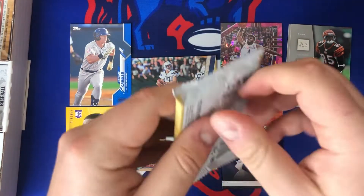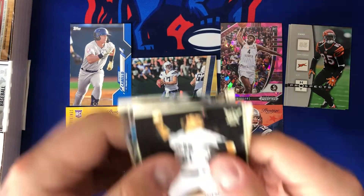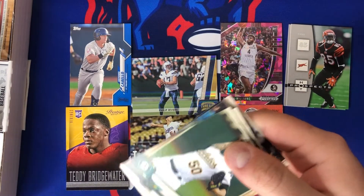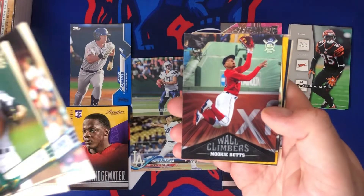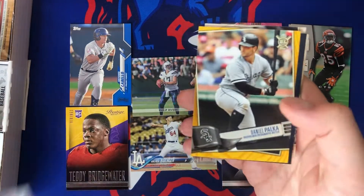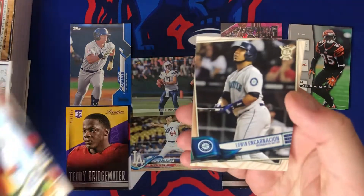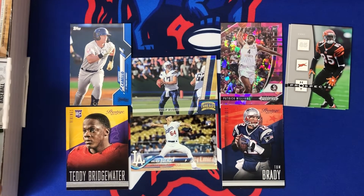We got a lot of baseball packs — 2019 Big League. By the way, this box is $61.95 shipped if you were wondering, so not too expensive. You see some of these boxes go for $100-$150, and with it being three sports, basketball and football are very expensive nowadays — definitely happy with the price. Andrelton Simmons, Mookie Betts, Daniel Palka, Conforto, Profar, Marty, and Encarnacion — nothing too spectacular out of that pack.